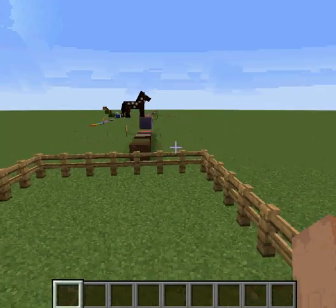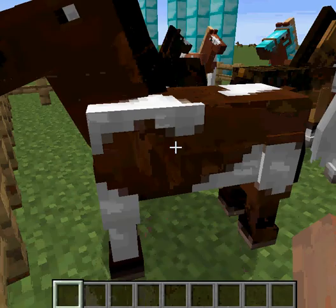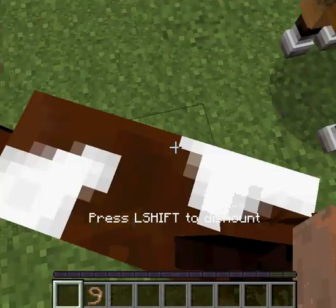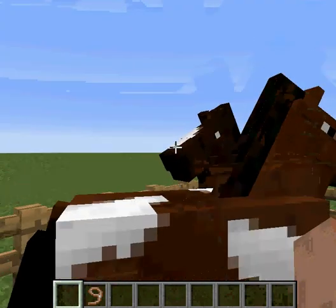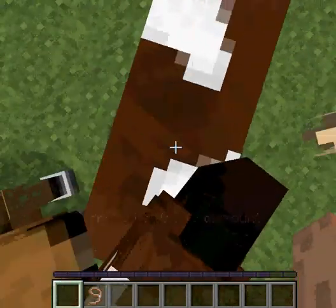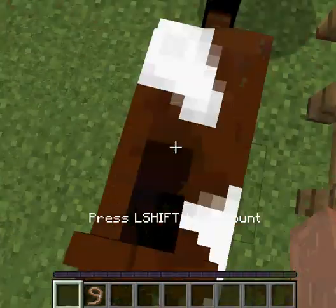You guys are probably wondering how do you claim a horse? Well, you need to have a lead and a fence ready. You need to have nothing in your hands — it has to be your bare hands. And you right click and you get on him, but he'll throw you off. You have to keep getting on him with your bare hands by right clicking.